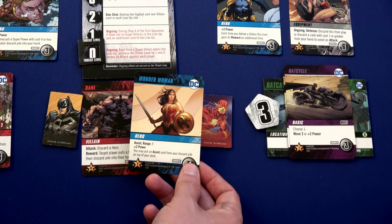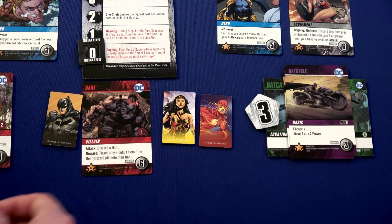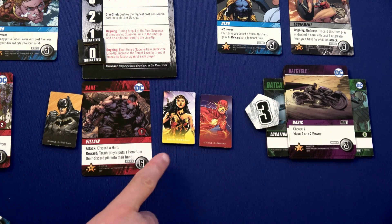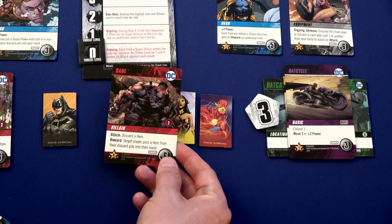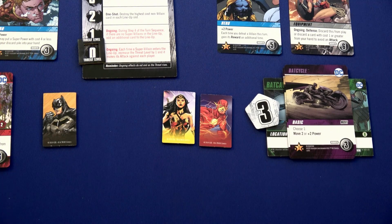Wonder Woman uses her hero card — range one, plus two power — and puts an assist card from Flash's discard pile on top of his deck, so he puts Helping Hand on top. Flash had five power before, now he has seven, so he'll take out Bane. The reward is target player puts a hero from their discard pile into their hand — too bad the Flash has no heroes in his discard pile, but at least the villain is gone.